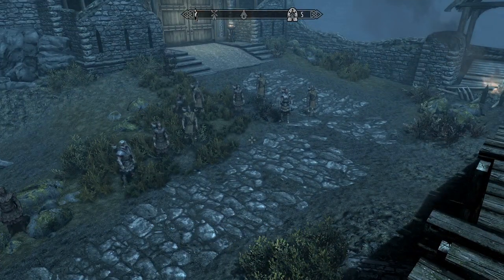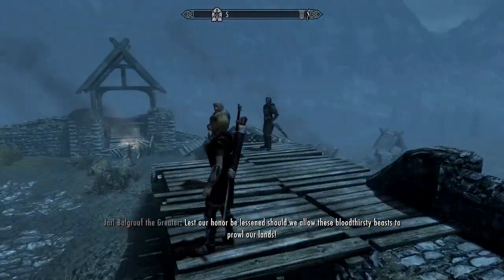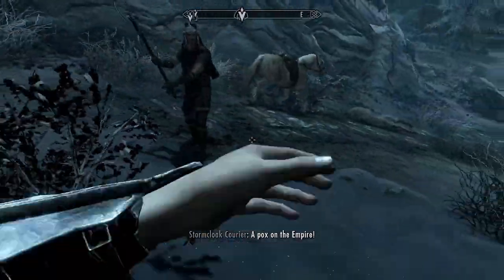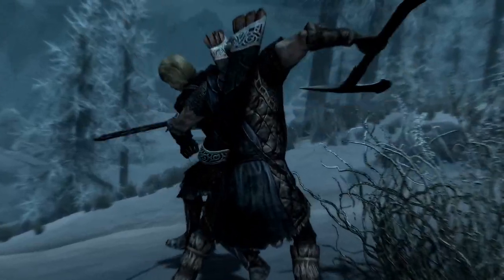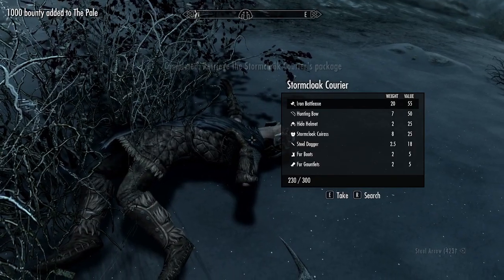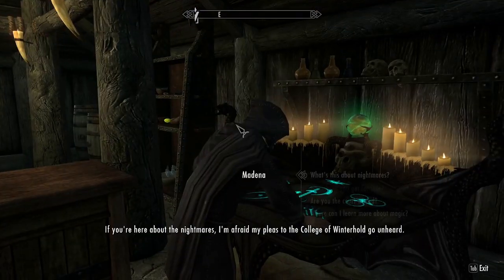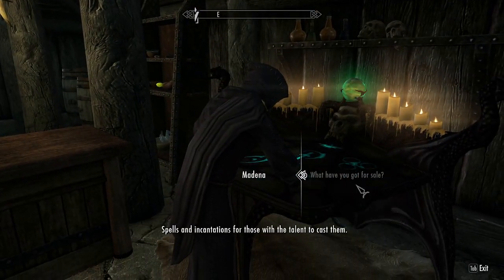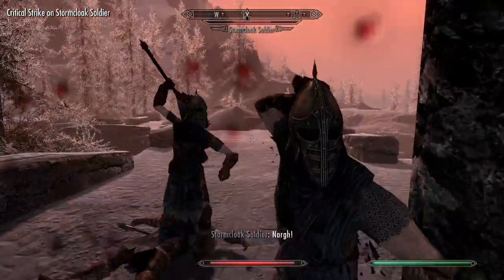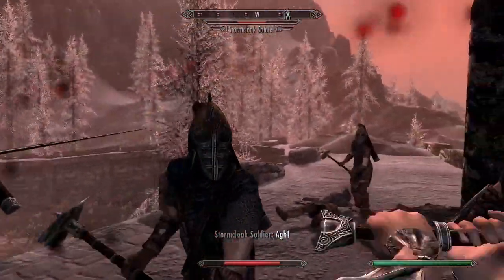The Jarl gives an empowering speech that is so empowering all the troops start vibrating again. Dawnstar is next on the Legion's list to conquer. All we have to do is intercept a message for a Stormcloak captain stationed here. We then change the contents of the note and deliver it to the Stormcloak officer in Dawnstar. On a side note, did y'all know there's a court wizard in Dawnstar? I have played this game for over a thousand hours and I have never seen this NPC before in my life.